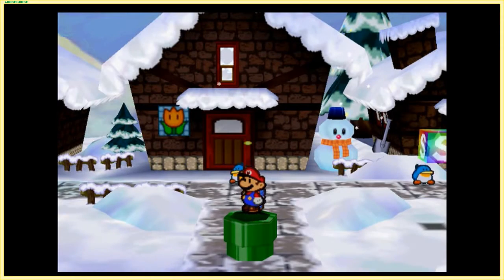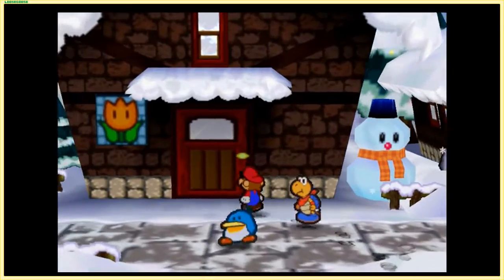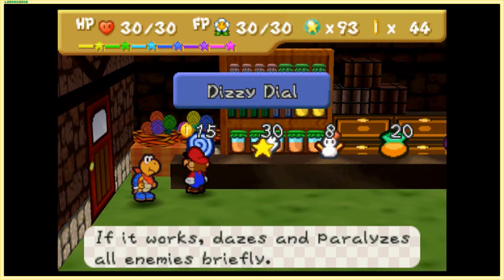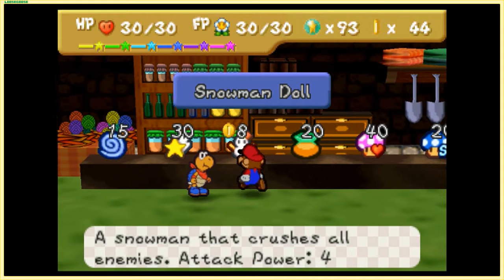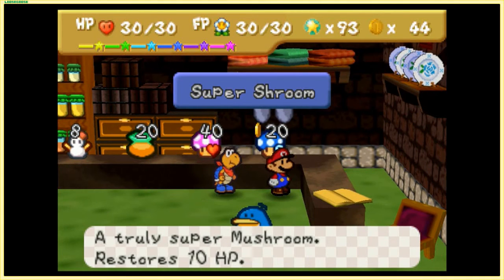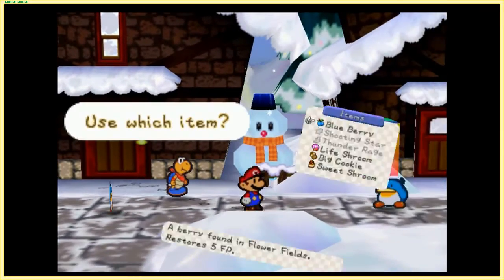Say hello to Shiver City. We have access to the usual town amenities, including an item shop. Let's see what it's selling: a Dizzy Dial for 15 coins, a Shooting Star for 30 coins — that's a solid deal — Snowman Dolls for 8 coins, though I think the developers put those there just for decoration. A Life Shroom for 40 coins is solid, and 20 coins for the 10 HP items. Thankfully we did a lot of cooking during the bonus video, so we don't really need to look at that.